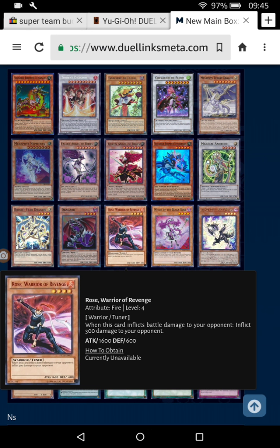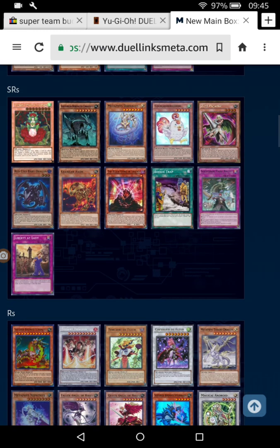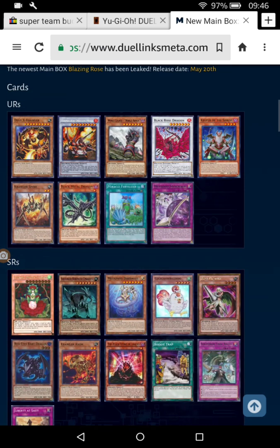The only reason I like Rose Warrior of Revenge is it's a Warrior and it's a Tuner, and it's a high-level Warrior Tuner at level 4, making some easy Tuner plays. Though thinking about it, do we even have the cards to make it easier to summon? I don't know, but let's just carry on with the URs.